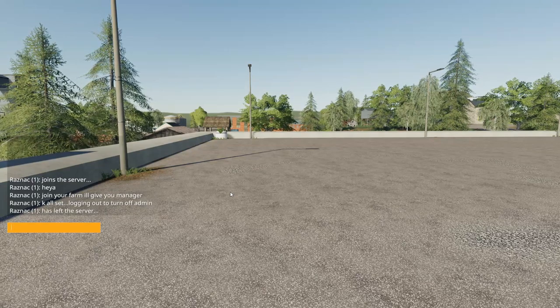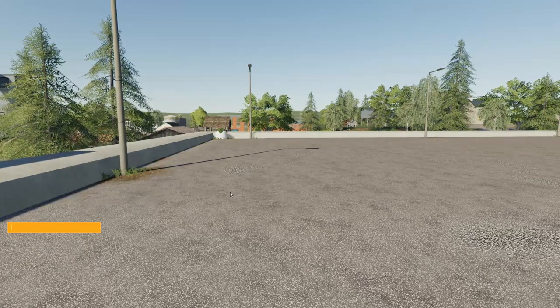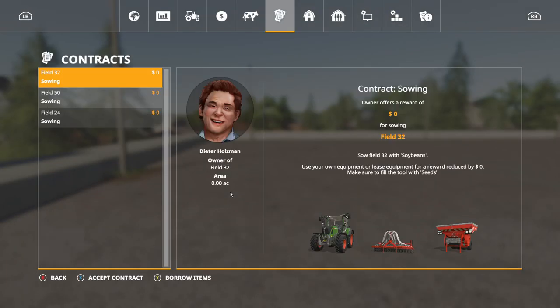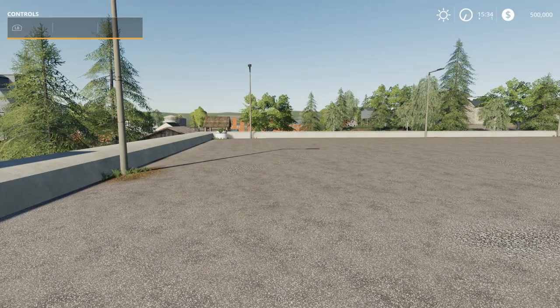We are ready, and he's out so that he can turn off his admin, and then he'll come back and start doing his thing. All right, we need to find our starting point. I need to go to 48.